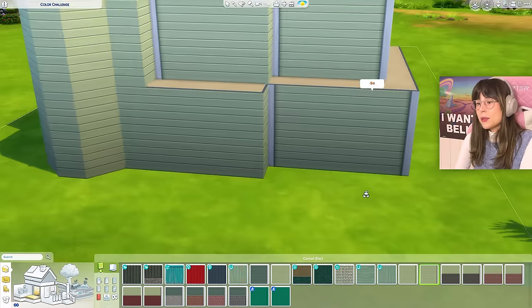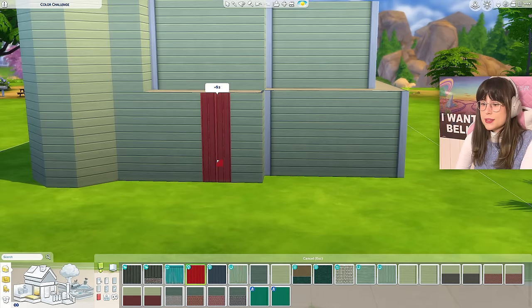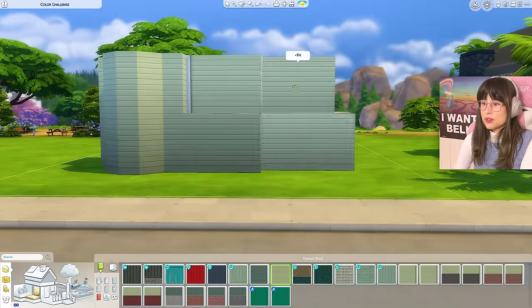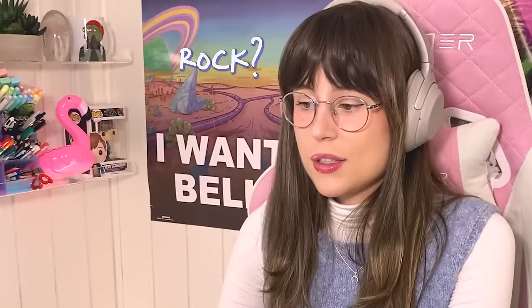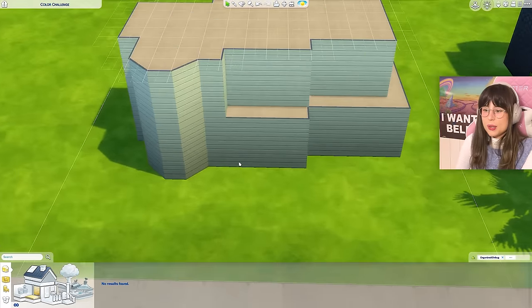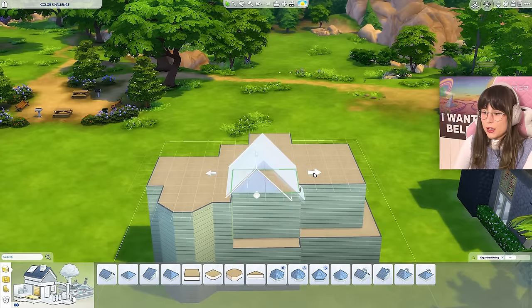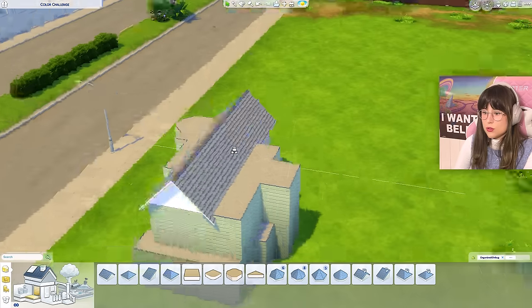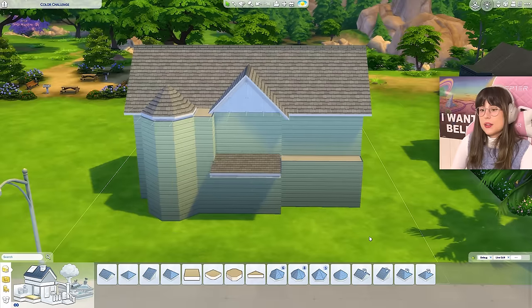It's super annoying that some corners get a white pillar but others do not. I only have the green color on — why is there a red swatch in here? Somebody at EA is colorblind. I have to go for the one without the white stuff on it because it's looking ridiculous. There we go — now it's a big old green rock. Let's see when we put the roof on.